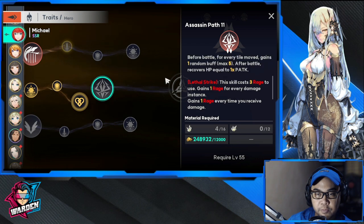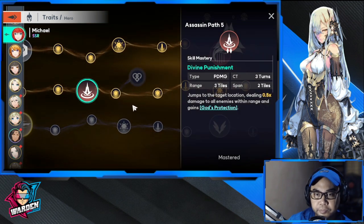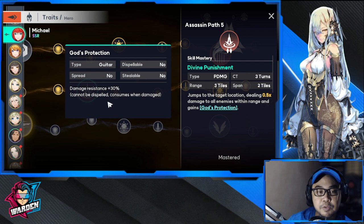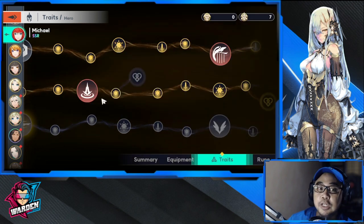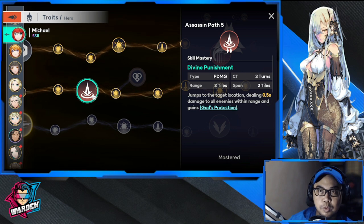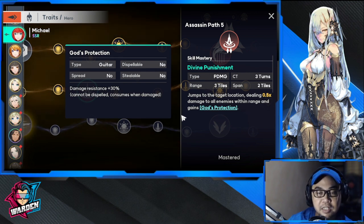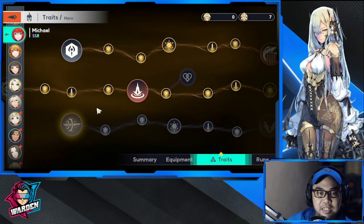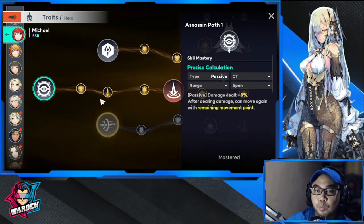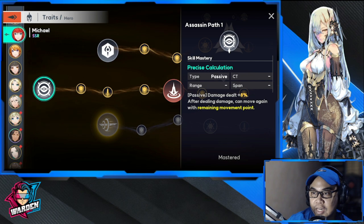This skill is her rage ability that charges up. The next skill jumps to a target location, deals 0.5 damage to all enemies within range, and gains count protection — damage resistance that cannot be dispelled, consumed when damaged. I like this because it lets you hop into a group of enemies and get out while boosting survivability. The last passive adds damage dealt plus 8% and after dealing damage lets her move again with remaining movement points.